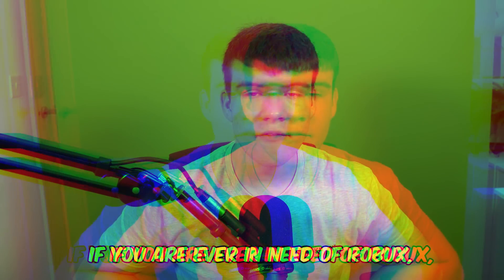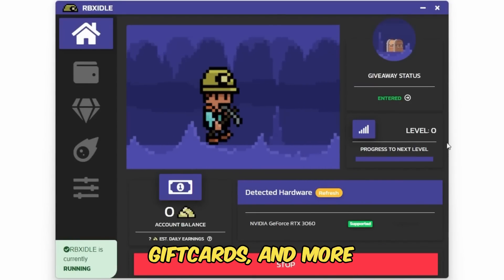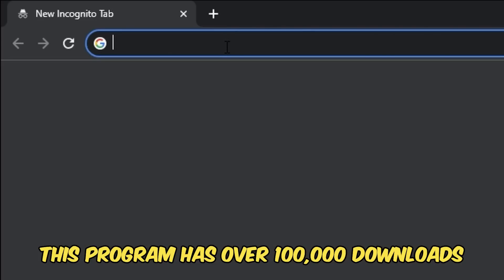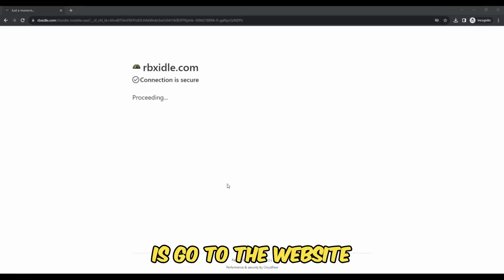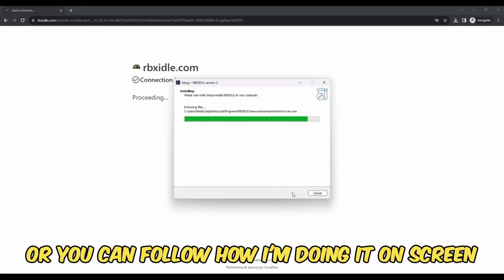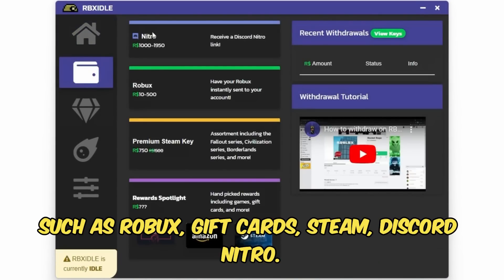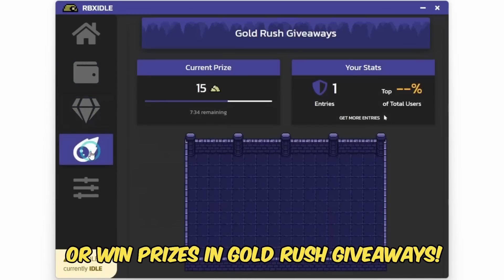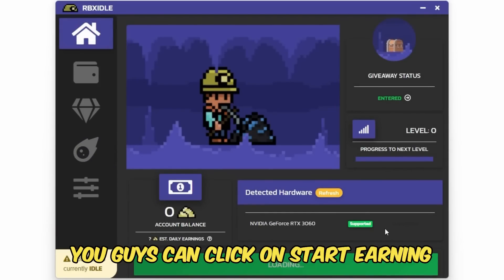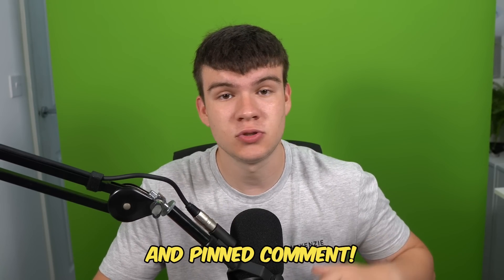But if you are ever in need of Robux and have a computer, go ahead and check out RBX Idol. This program allows you to earn Robux, gift cards, and more with simply a computer. It has over 100,000 downloads and has already given out millions of Robux. All you have to do is go to the website and click the download button. You can earn with any computer and there are tons of ways to get prizes — Robux, gift cards, Steam, Discord Nitro — through leveling up or Gold Rush giveaways. Head to rbxadol.com or click the link in the description.